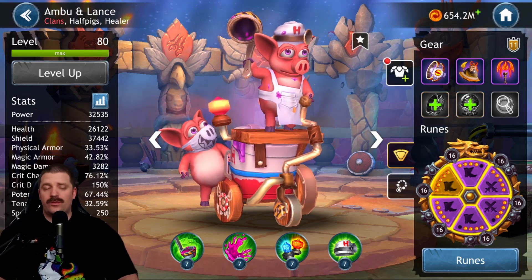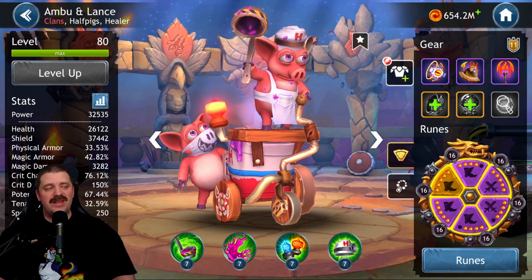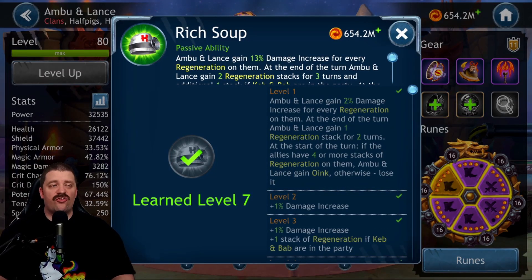We're going to talk about which skills actually need to be leveled up to level seven. First, the passive ability is called Rich Soup. Ambu and Lance gain 13% damage increase for every regeneration stack on them, so if they have a lot of regeneration stacks they're going to be doing a lot of damage. This is why you'll see two critical chance runes - we'll talk about that later.